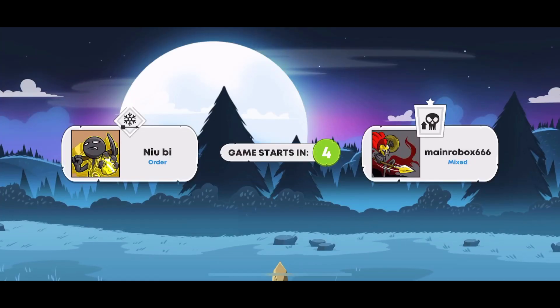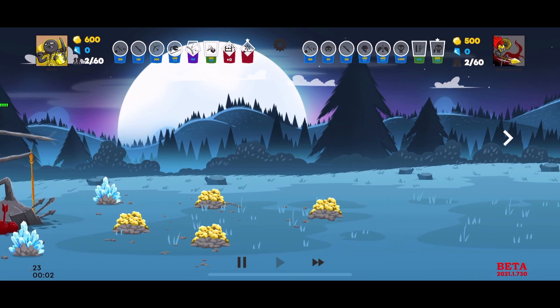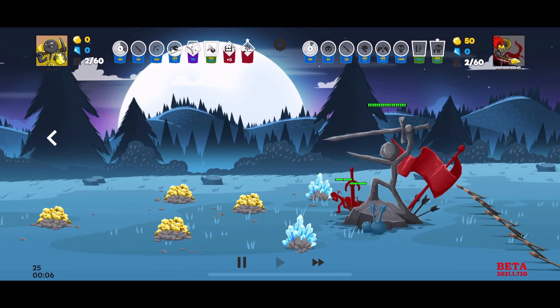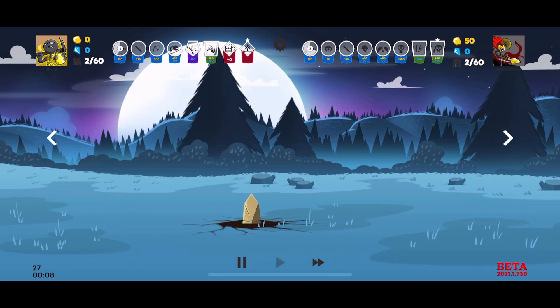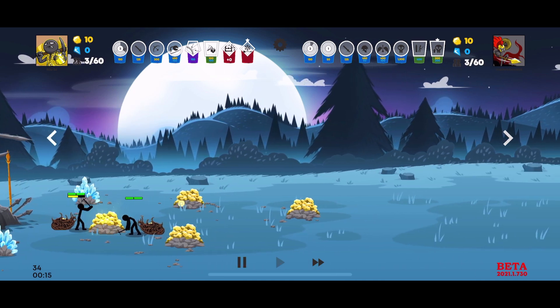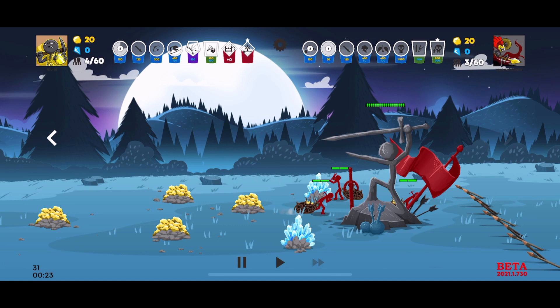Hey guys, aceplay here, welcome back to another Stick War 3 video, welcome back to cotton 4K. We got some interesting fellows today — nibu and main robux 666. We got the glacial fletching and the monstrosity, looks like he's also going for some ghost tower stuff. Our man on the left has shadow wrath going on, and that's a little more interesting to me. The ninjas look super cool.